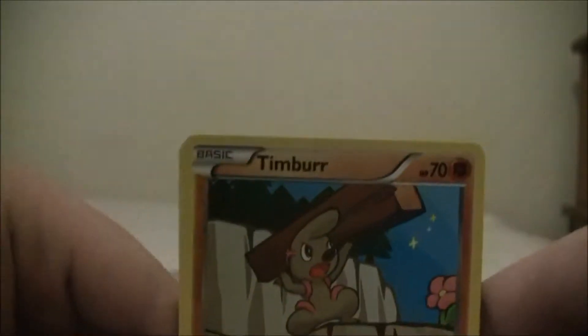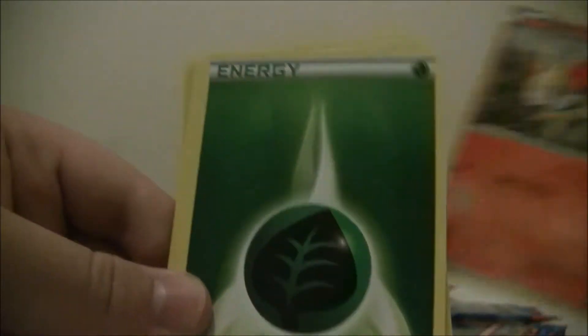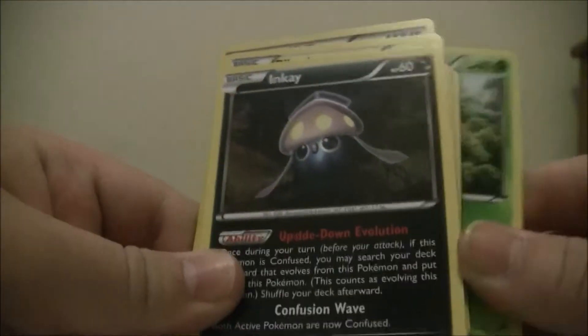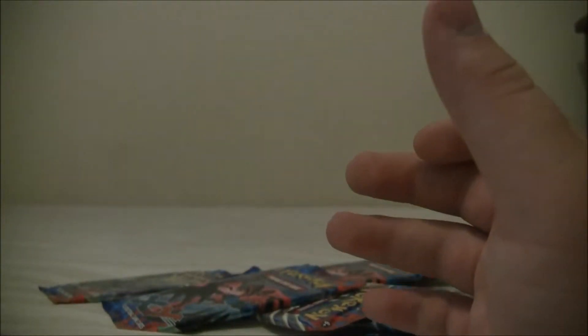My guess would be they're from the same box. Let me try to do this faster. My dog wanted in so I let him in and didn't want to spoil the card trick. We have Talonflame, Fennekin, a Grass Energy, Pikachu, Machop, Pansage, Inkay, Frogadier, Wigglytuff, another Wigglytuff - this one's a Reverse Wigglytuff, and the Rare is also a Wigglytuff. So I did get the trick right that time. My piles are falling over here so I'll make two separate piles.